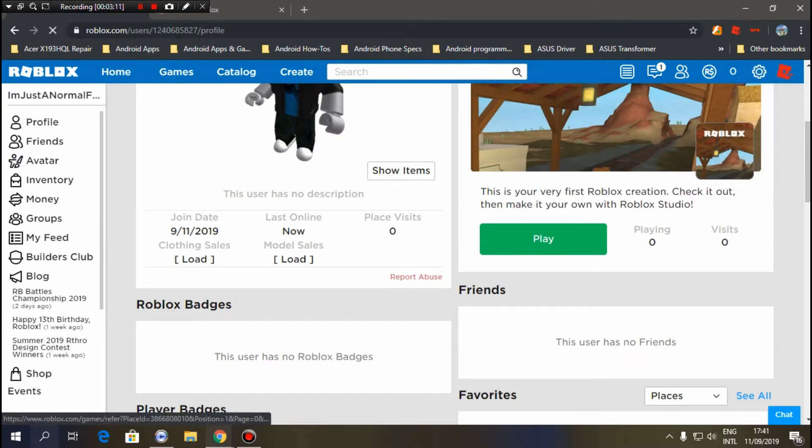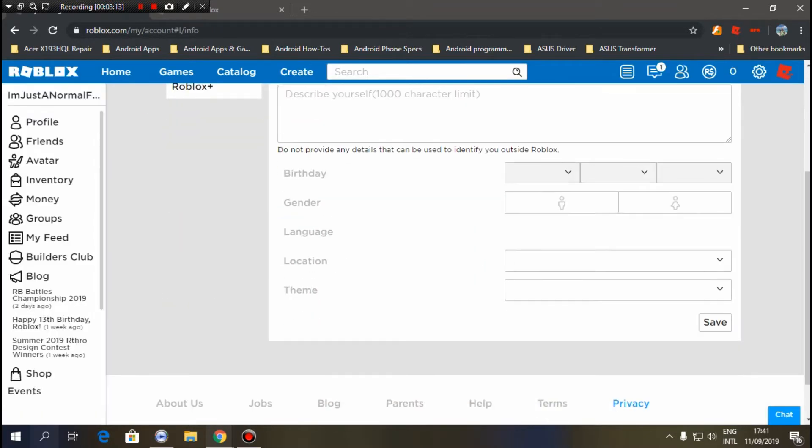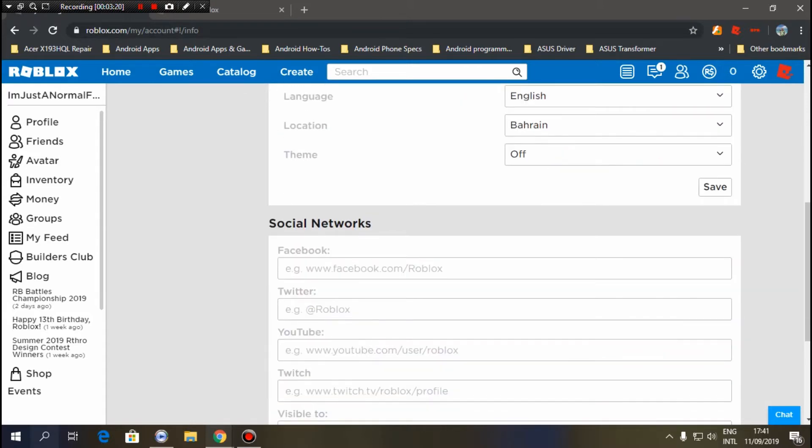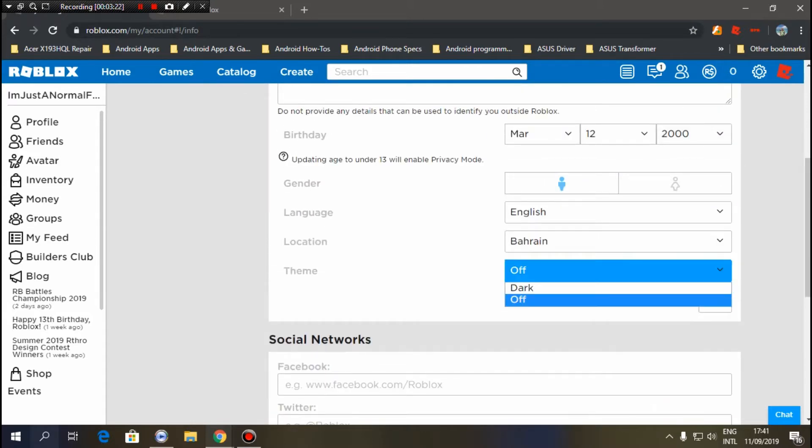Just look at this - just go to settings right here. Look - 22,000. Wait, wait a second - wait, dark mode.